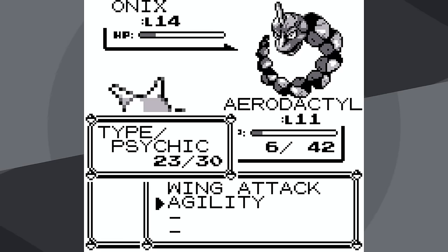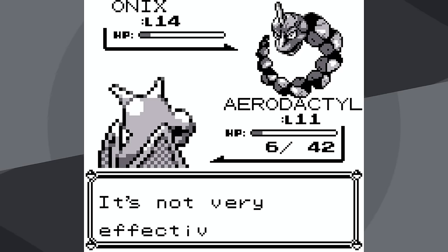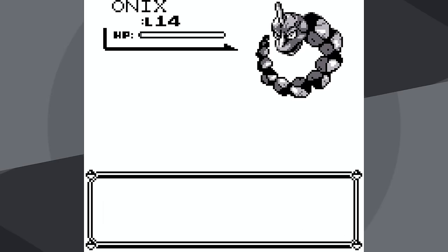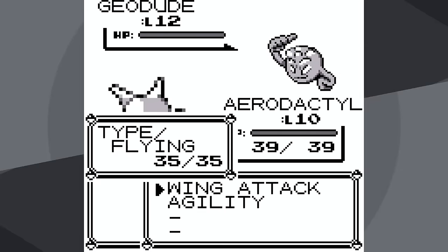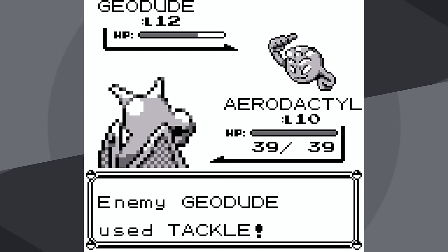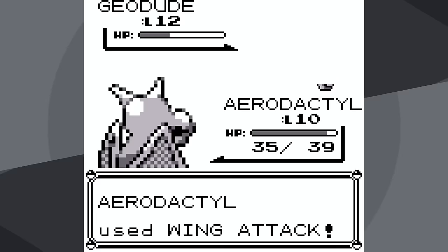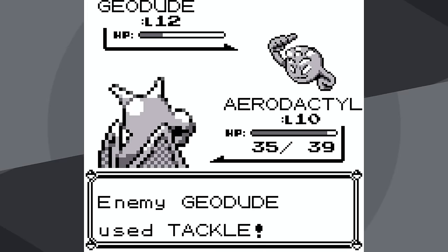Unfortunately, I miscalculated slightly. I thought that 2 Wing Attacks would knock out Onix — it didn't, Bide hit, and Aerodactyl lost. So I might have been able to first-try victory at level 10, but unsurprisingly we're going to fast forward ahead a little bit — I was actually able to second-try victory.